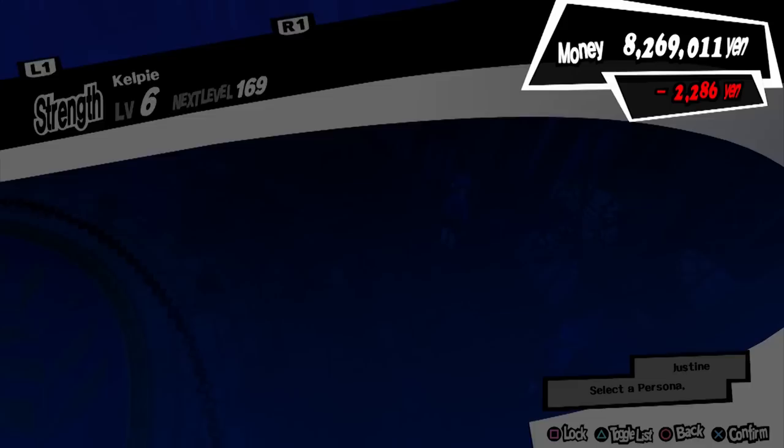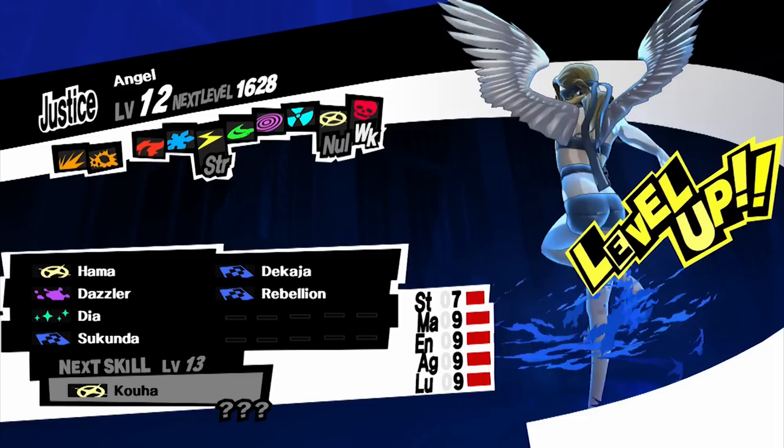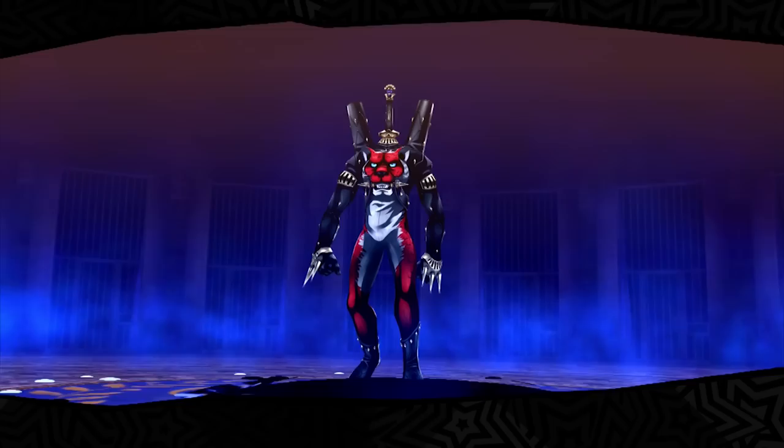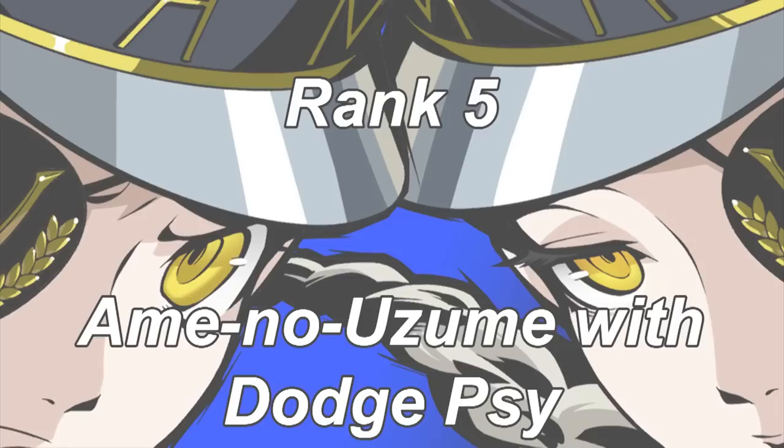Lastly, the most important piece is Eligor. Eligor is an easy fusion with Angel and Jack-o'-lantern. You can create an Angel easily with Succubus and Arsene. Eligor passively has Tarukaja once you create him. All you need to do now is be level 24 when creating Flauros, and passing down Eligor's Tarukaja is an easy task.